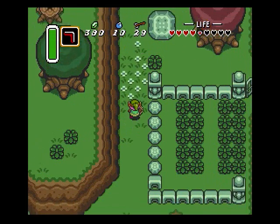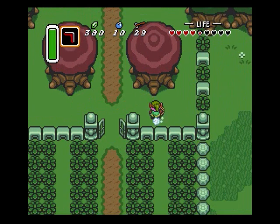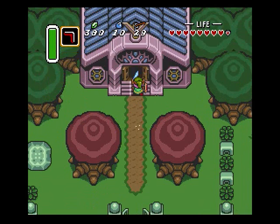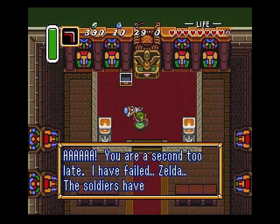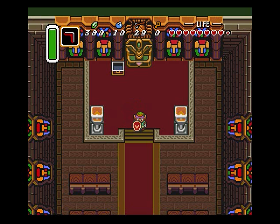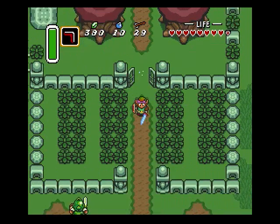And if you run into one of these red trees up here, apples will come out and they will heal you just like hearts. Go in the sanctuary — where he is dead! That's what happens when you stand in the way. And then he gets teleported off to somewhere else. Anyway, head off back to Hyrule Castle now.